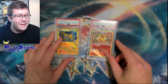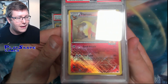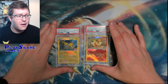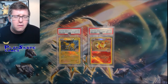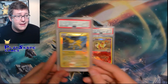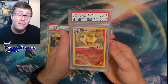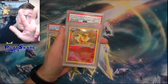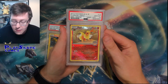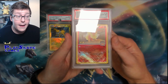We've also got the Flareon. Both the Jolteon and the Flareon are Staff exclusive stamps, with the Staff Stamp visible on the Flareon. These both have the Cross Hatch Reverse Foils. Normally the regular non-Staff versions aren't too crazy. It turns out there are quite a few of the Jolteons - I think there's like over 10 graded as a PSA 10. But the Flareon is probably one of the rarest Flareon cards in the world. There are currently only three of these graded as a PSA 10.